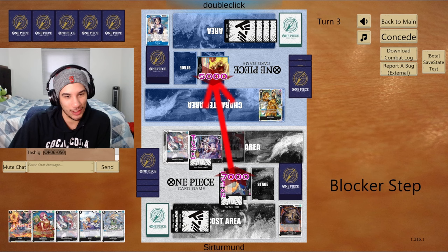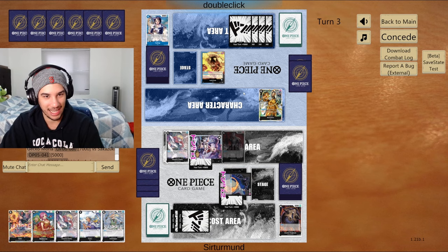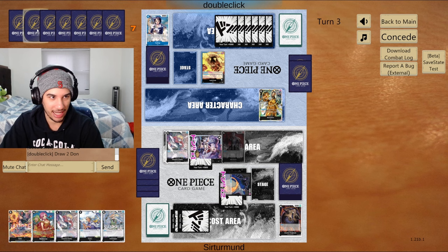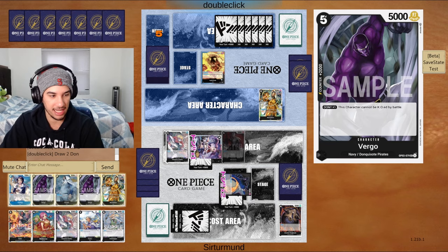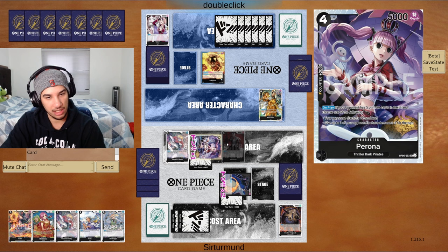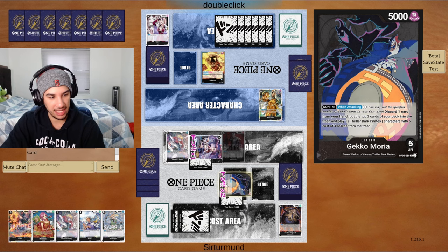So we go Absalom here. Opponent takes that tag, doesn't even buy the block in. We have no way to deal with the Borsalino, right? Because he cannot die, so that's a little bit concerning. I want them to kill this Perona — I want to play Perona again so badly. The more cards we discard from their hand, the better it's going to be for us towards the late game. We still haven't found those Moiras; there's a chance one is probably in my life.